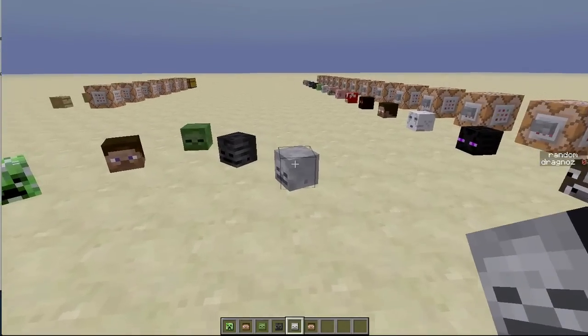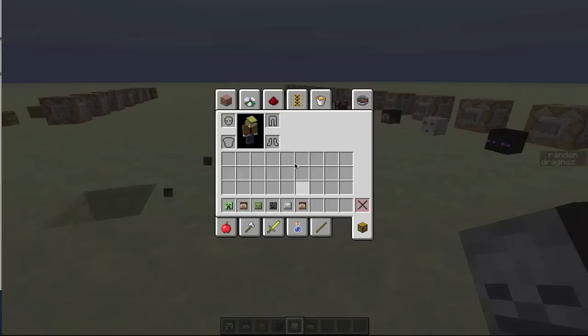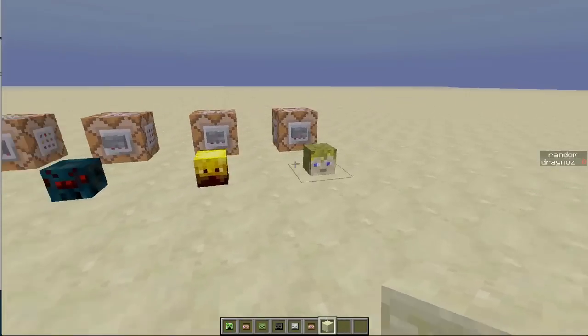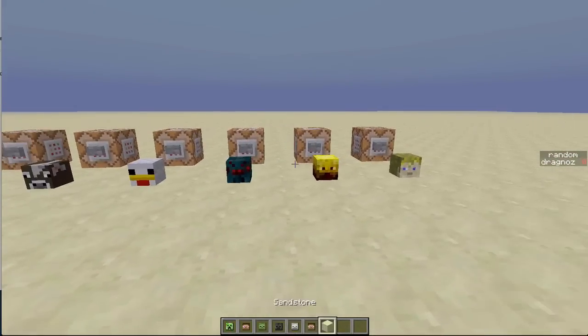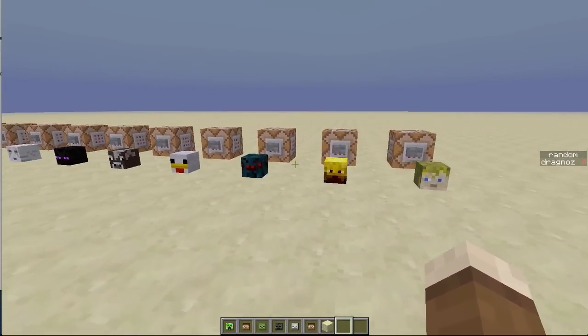These are the ones available in game at any time. But what the kind folks at Mojang have done is they've actually created real player accounts - nobody's going to be playing with these players - but they've actually created user accounts and then gone and created their heads to be the mobs in the game. So you can now actually use these heads in any of your mini games or your adventure maps.